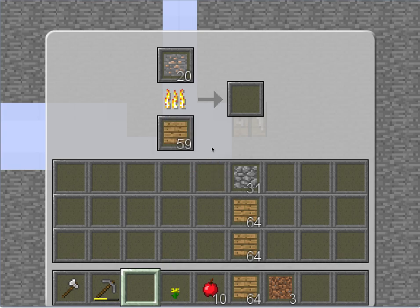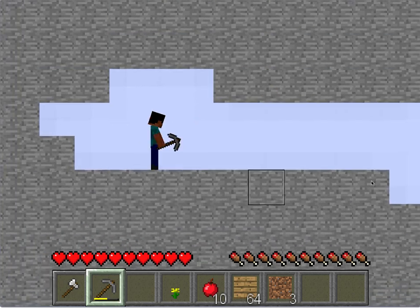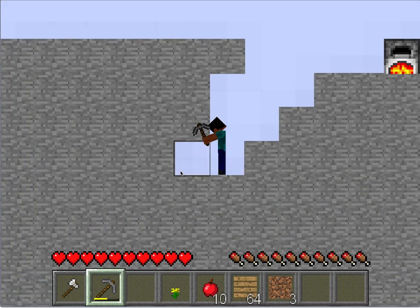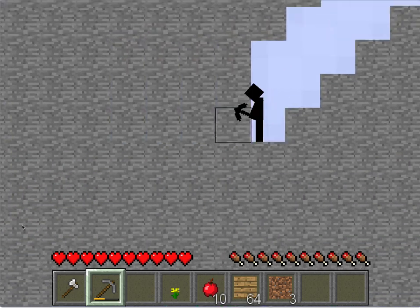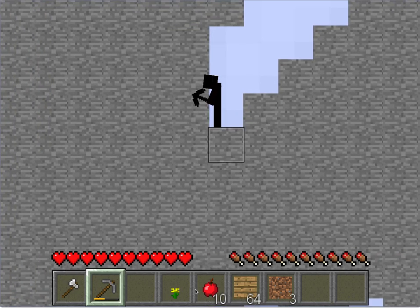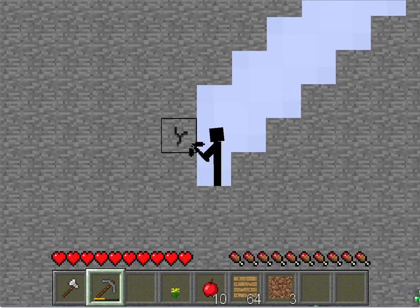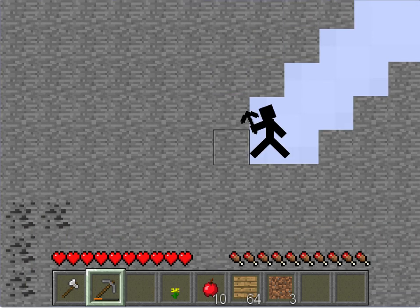We got tons of fuel. While that's mining, we may as well create a staircase mine — I think that's optimal, so we can easily get back. We can also easily see if there's diamonds or anything. There's a cave down there. We also need to make sure not to take damage, because apples are quite rare. We've got some coal.